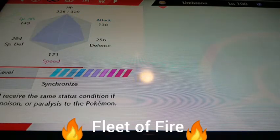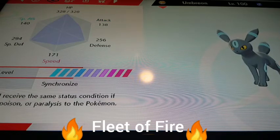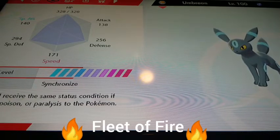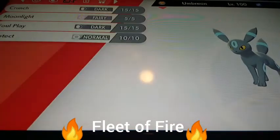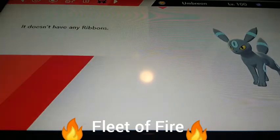Next we have my Umbreon. I got this in a trade — I got a Corsola, then traded it for a Barbaracle, and then traded the Barbaracle for this Umbreon. It has pretty good stats, it's level 100, and it knows Crunch, Moonlight, Foul Play, and Protect.